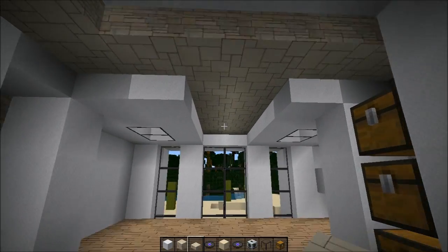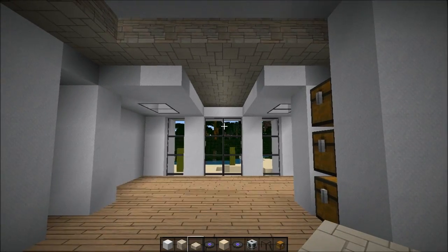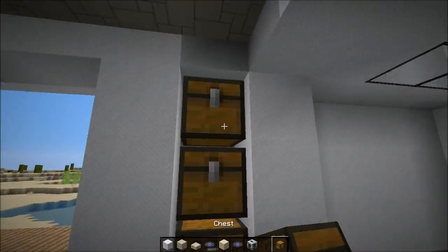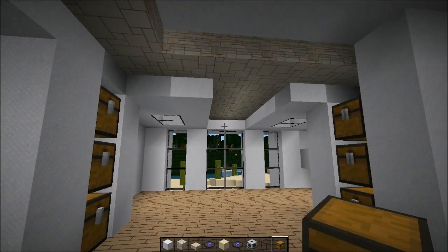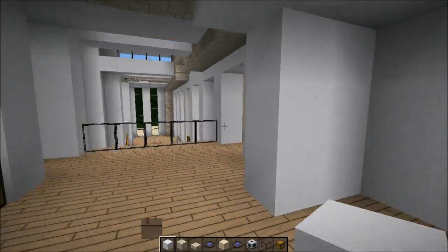I just did that in the bedroom. That looks pretty awesome to be honest, right? Okay, so chests — this is not really symmetrical, because there should actually be a pillar here, and that makes the symmetrical shape in the bedroom.